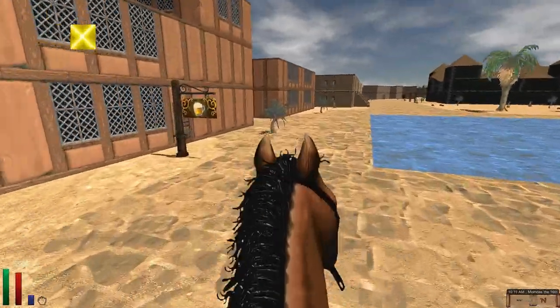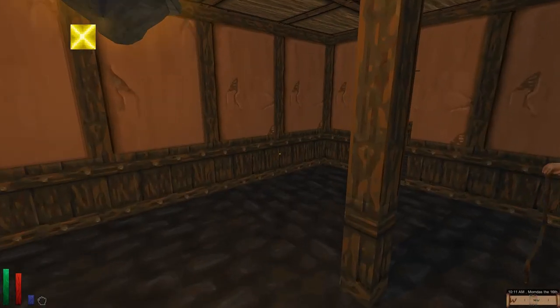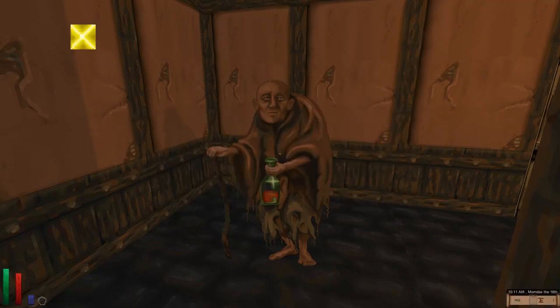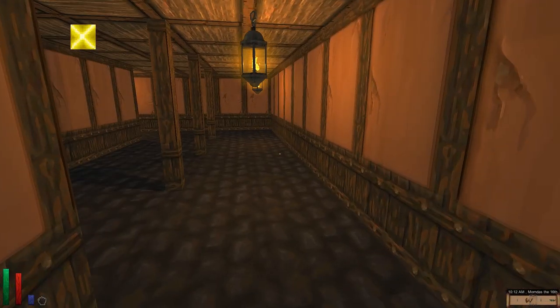This is the inn right here, let's go in and see if people know about the prince. I'm looking for someone that won't faint at the sight of blood, human blood. For 852 gold, would you kill a man? Well, I'm a bit of an honorable person in this playthrough, so sorry my friend, I'm not going to do that for you.